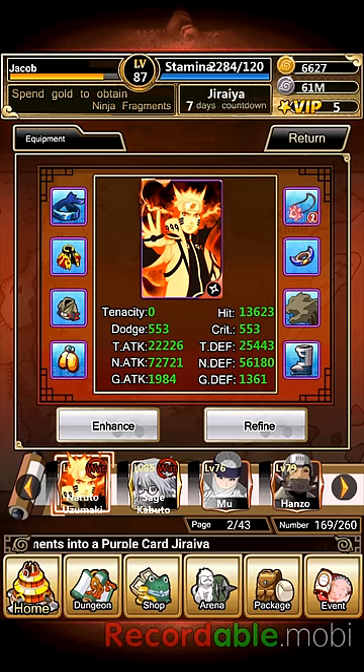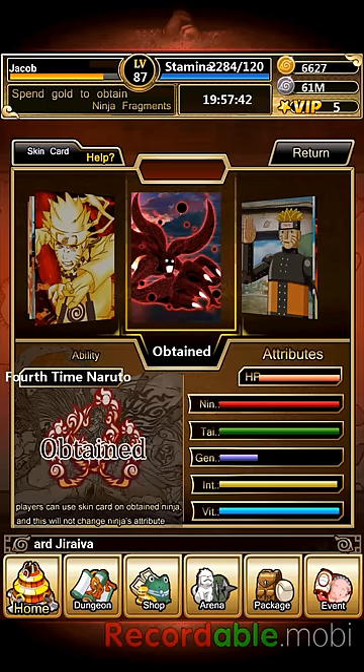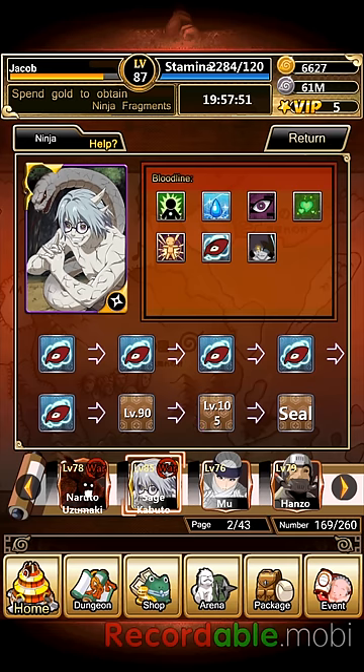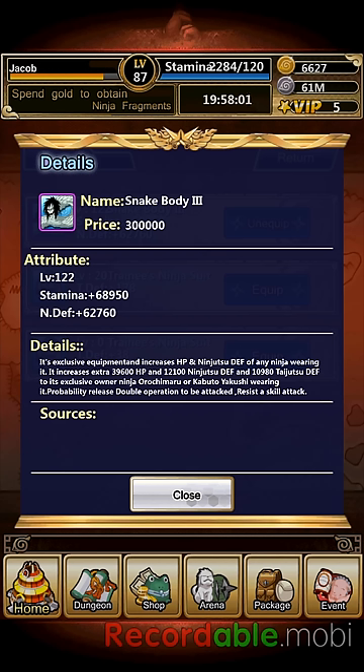With Naruto I just have lots of ninjutsu defense and ninjutsu attack, as well as the Three-Tails sealed into him. I'm using Gokan, which I believe is the Tsuchikage's weapon. The only skin I have is the Four-Tailed Naruto form. Moving on to Sage Kabuto - nothing too special here. He does get the Sage Art Wind bloodline after you make him gold. In cursed seals he's got Mekkai and the White Snake Body - that's my highest level equipment and for good reason it's a beast. You get Double Operation whenever Orochimaru or Kabuto are wearing it, which protects you from unique damage.